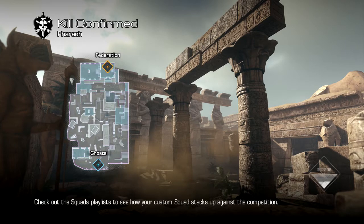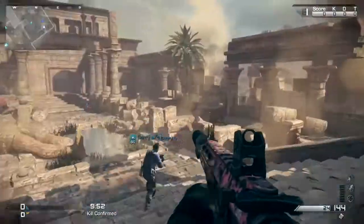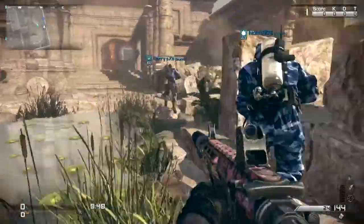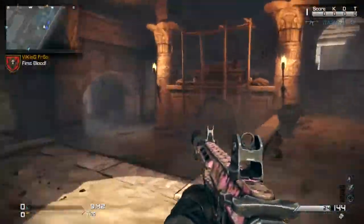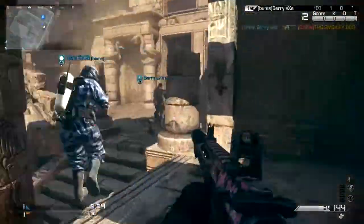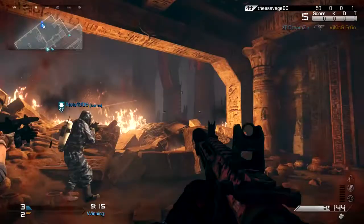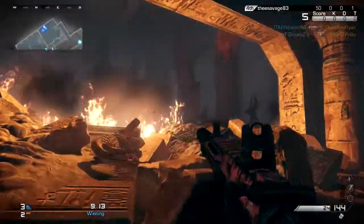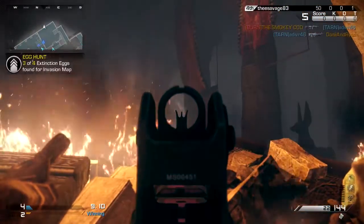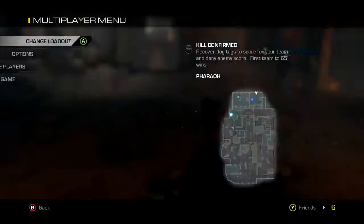The third map on our list is called Pharaoh. Again, spawns don't really dictate this one — you want to run all the way down this side of the map if you are the ghost, or the other side if you are the federation, and keep moving all the way around until you get to this fiery room. Shoot into that back corner — it can be a little bit ambiguous to see, quite hard to point out — but you just shoot in that back corner and that will give you 3 out of 4.